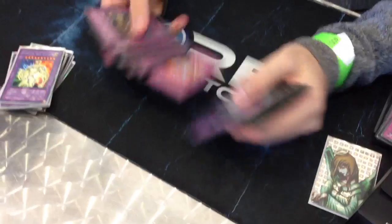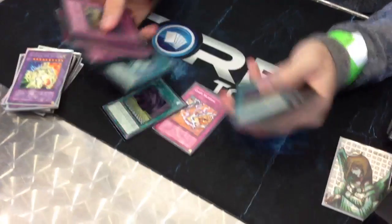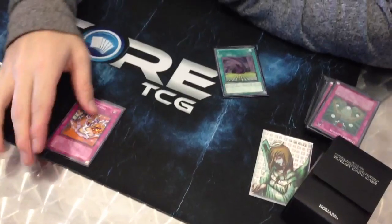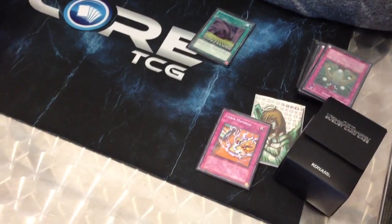All you need is one of those and one of these. You activate that, this is in play, you activate this. They can have 10 Bottomless Trap Holes, 10 Torrential Tributes, 10 impulses, 10 Book of Moons — all of that. It doesn't matter, you can keep going. That's awesome.